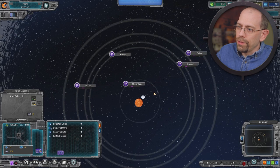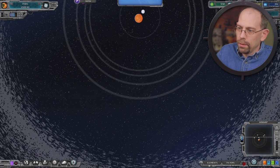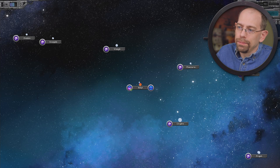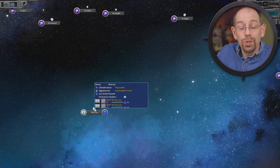If I zoom out and minimize my user interface for a moment — there it is, a little dot. When ships FTL into an unexplored system they arrive at a random point; you have no control. Once you have explored a system, though, you have the ability to tell it exactly where you want it to go. For example, if I go back up to the galaxy level and I want to return that ship to my system but send it to a different planet...